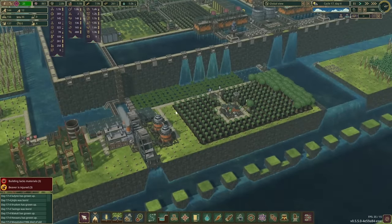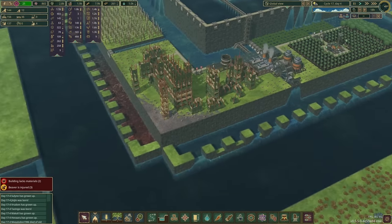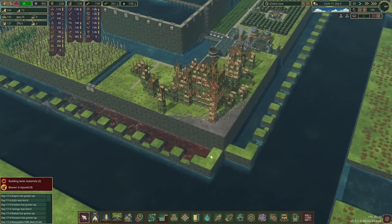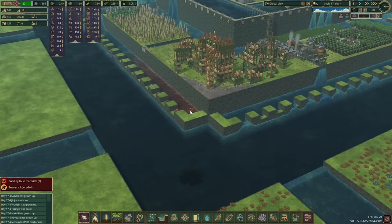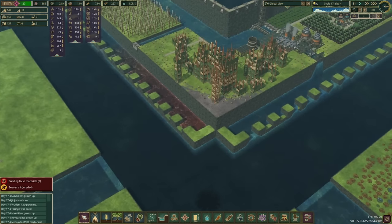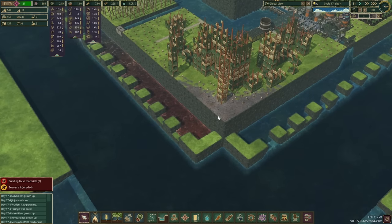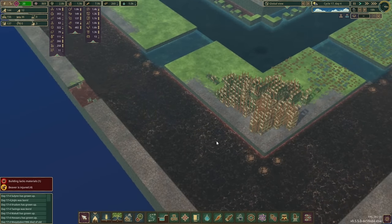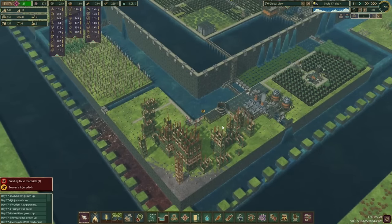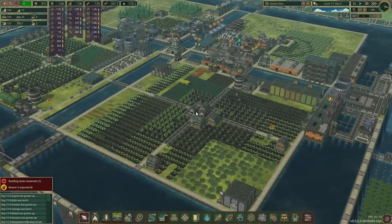Everything down here is pretty much not going to change, at least for the time being. We do need at some point to blast some slots here so all this bad water can go away, or we can take advantage of it pooling here and put one of those bad water pumps to extract a couple hundred out of this pool, because otherwise we have to go all the way out to the corner of the map.